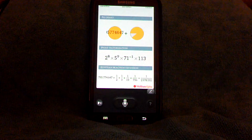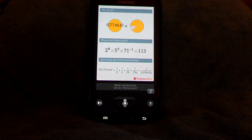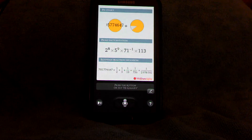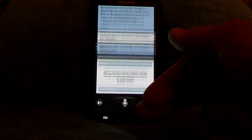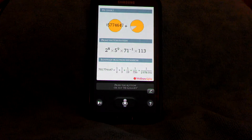Here is the answer to your question. Google Now, you have a very serious competitor because Google Now does not pull up all of this from Wolfram Alpha.